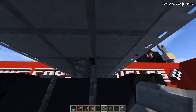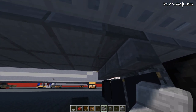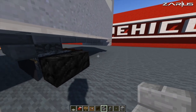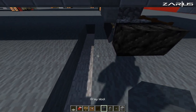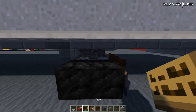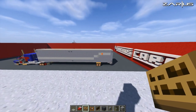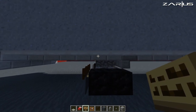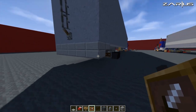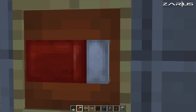Down the bottom again, we're going to remove three of the bricks and turn our stairs upside down, just to give it that kind of elevation going up. Down the bottom again, continuing with our grey wool, we're just going to close all this in. With our signs, we're just going to place two either side at the wheel arches. With your item frames, come around to the back, place one on each corner, then fill that with a bed with the white pillows on the inside.